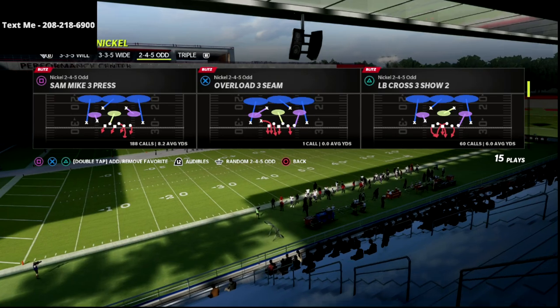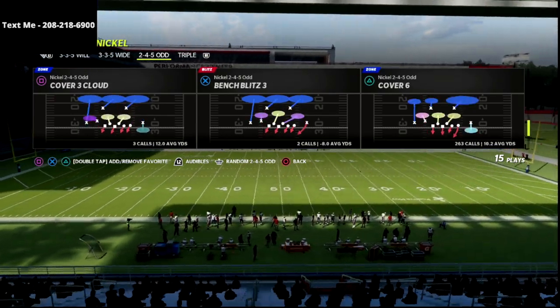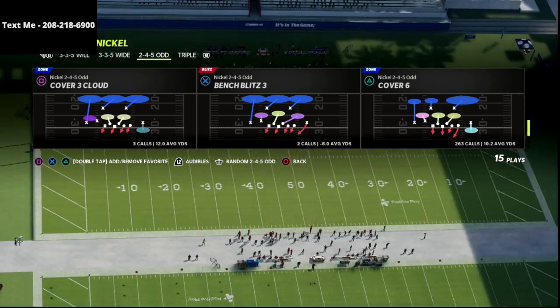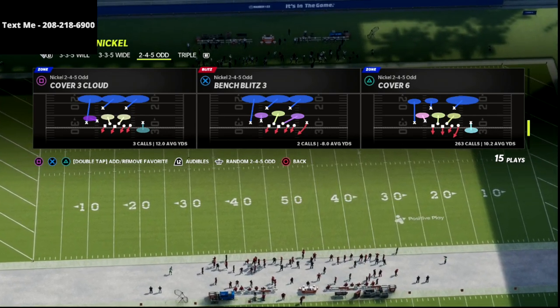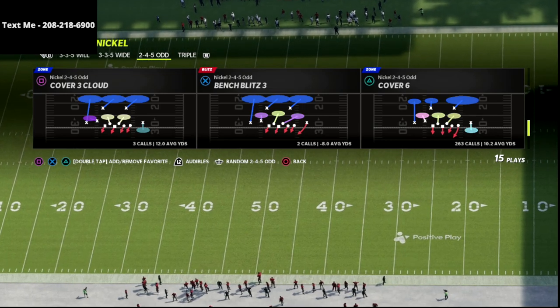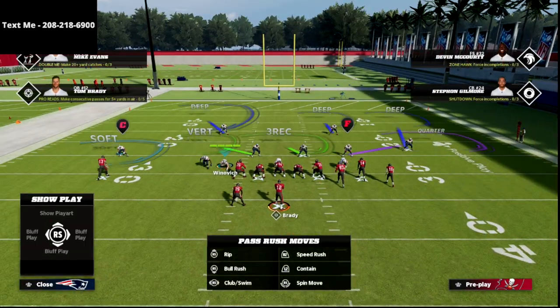Let's talk about the 2-4-5 odd and specifically the coverage I want to discuss today: the cover six. I would argue that cover six is the most versatile coverage in the game, because from one play you can literally create cover six, cover six invert, cover four quarters, and cover four palms — the four best match defenses in the entire game. We're going to walk through how cover six works specifically as it pertains to the gun bunch.